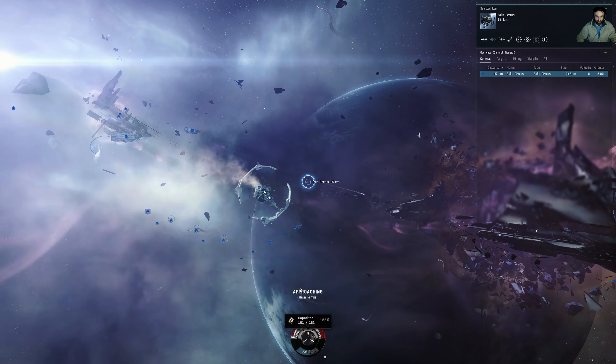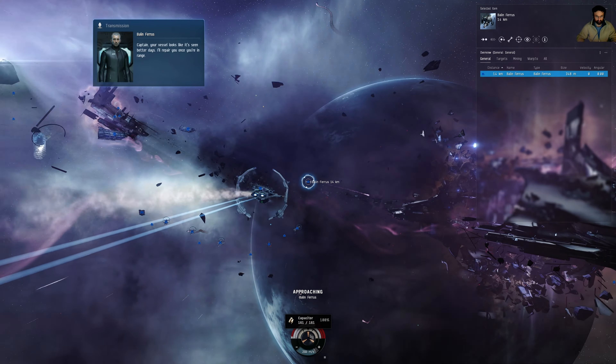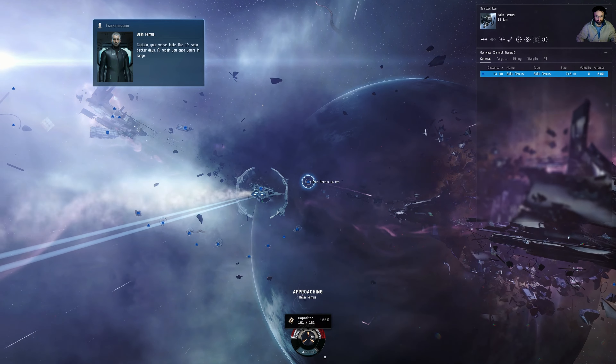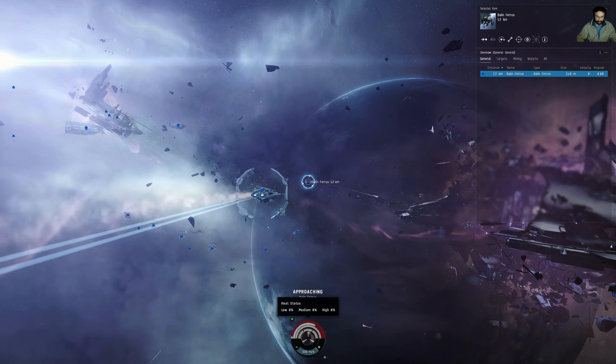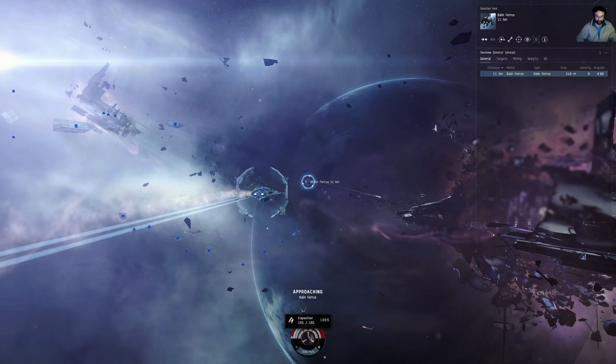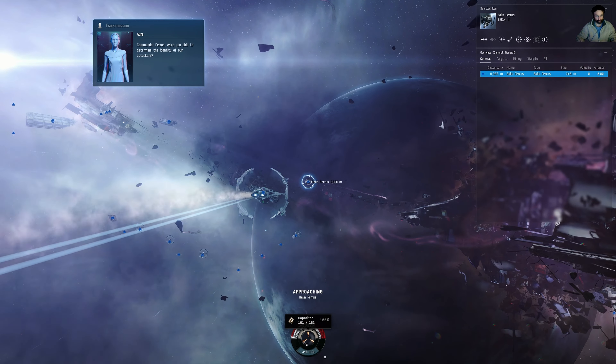Let's approach that. This, by the way, is your ship's battery effectively — your capacitor. Certain things deplete that so you have to manage it, because if it's depleted those things won't run. Captain, your vessel looks like it's seen better days — I'll repair you once you're in range. Commander Ferris, were you able to determine the identity of our attackers? Their transponders were cloaked and their hulls lacked any identifying information.